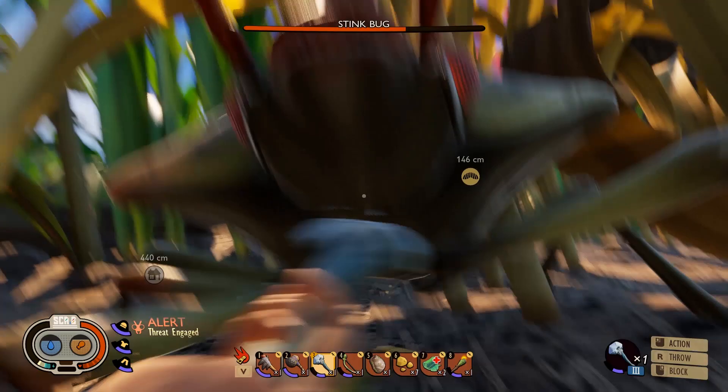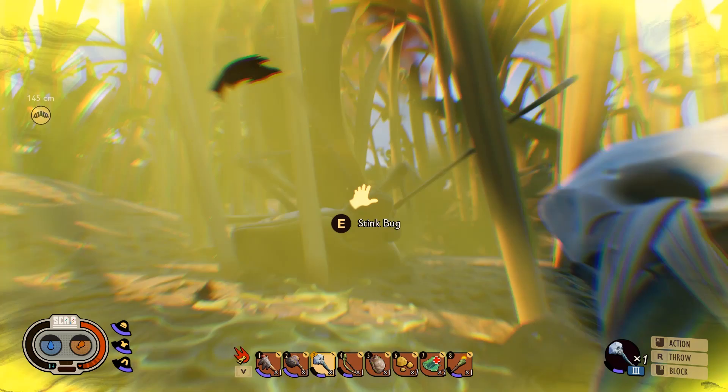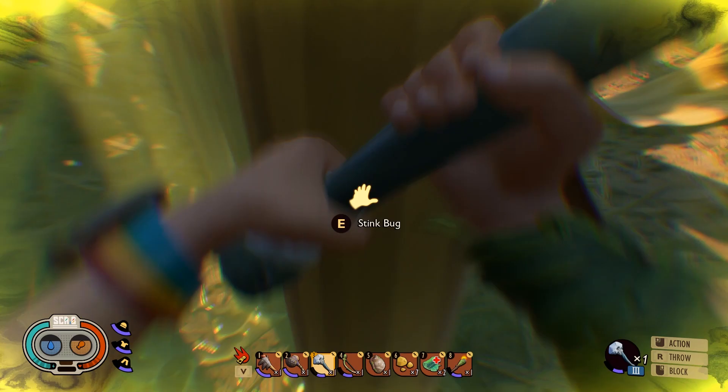Then go up to the beetle and just start whacking it. It's going to let the gas out, but as you can see it does no damage to me. I've defeated you - ha ha ha ha!